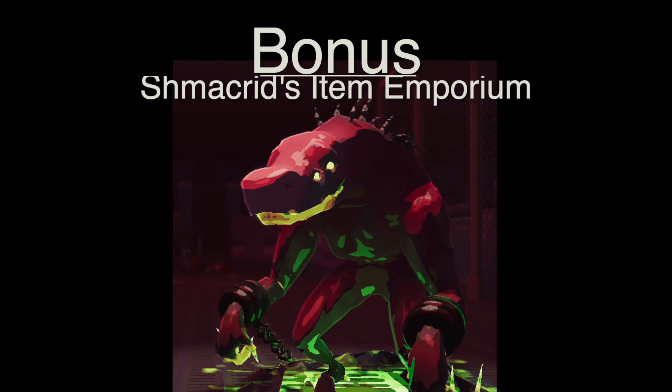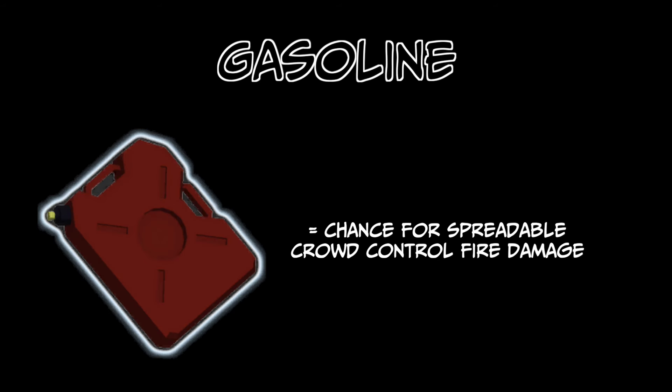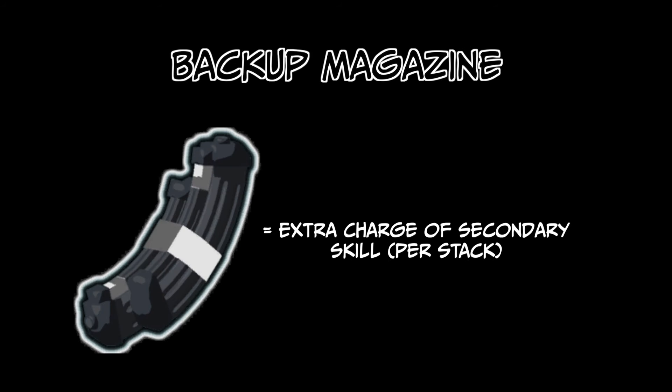And now time for a little bonus — welcome to Schmackrid's Item Emporium. Kicking things off with the white items: the Focus Crystal is a must-pick as it increases damage output for any attacks within close range, and since a lot of Akrid's kit involves schmacking people around, you want to grab this ASAP. Next up, the Gasoline, which on hit has a chance to create spreadable fire damage that synergizes particularly well with Epidemic. The Backup Mag is also a solid pickup whether you're rocking Ravenous Bite or Neurotoxin, as it grants an additional charge for your secondary skill for every stack.